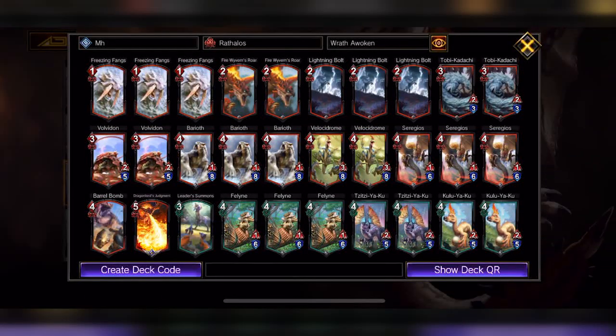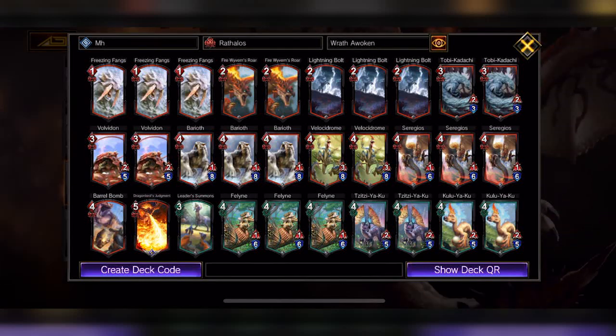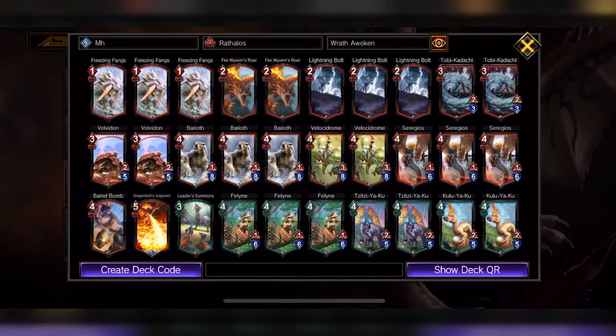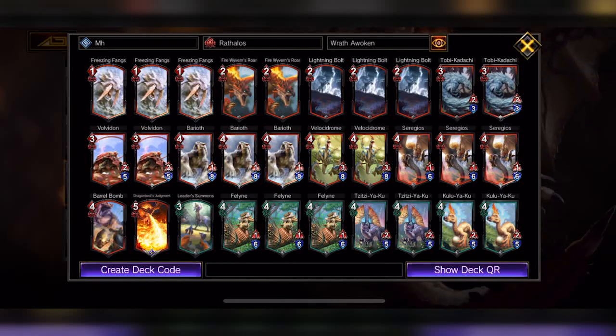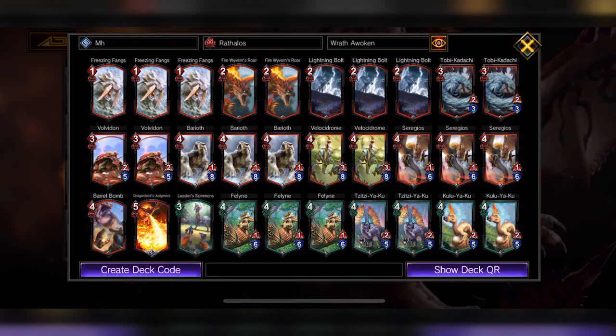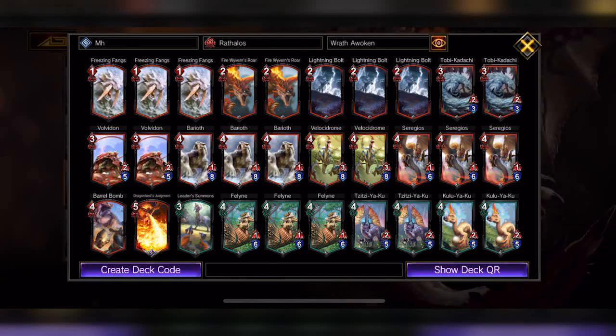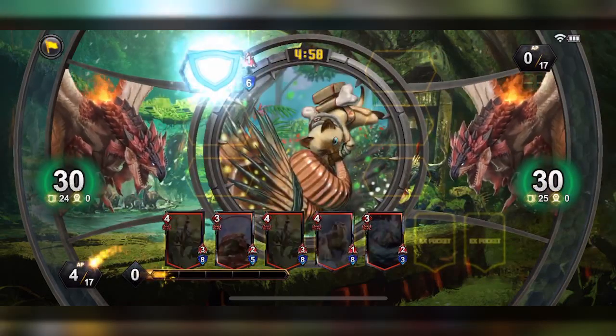We have the Raffalos deck and yeah, the Monster Hunter deck — no Street Fighter characters here. It's all monsters: Raffalos, Tobi-Kadachi, Sergios, Kula-Ya-Ku, Felynes and stuff like that. I've never played Monster Hunter but they're really strong in this game, so let's check out how good they are.